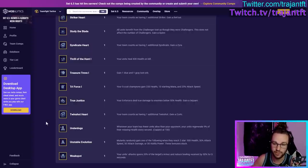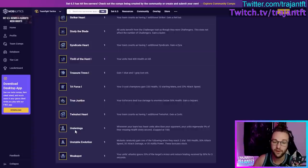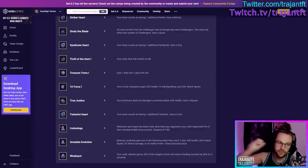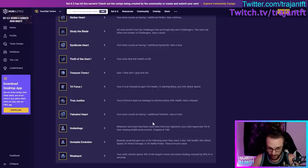Twin Shot Heart — your team counts as having one additional Twin Shot. Extremely good if you're playing Twin Shots — take it. Underdog — whenever your team has fewer units alive than your opponent, your units regenerate 9% of their missing health every second. Very strong augment. Very good if you're playing Cho'Gath or Colossus since Colossus lowers your team size naturally, or if you're playing a stall comp where one unit like Cho'Gath or Ari ends up soloing the end of the fight — that health regeneration can be very nice.